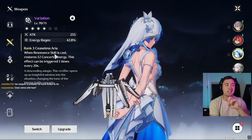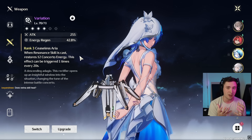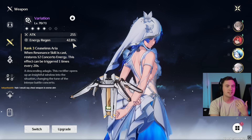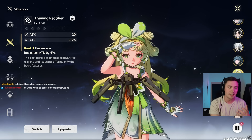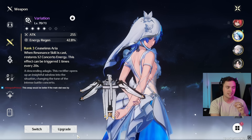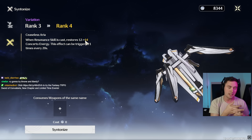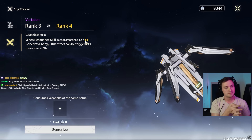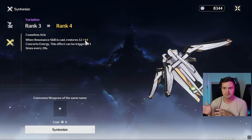When using your resonance skill, you're going to gain 12 Concerto energy. Realistically, all you're missing out on is a little bit of HP and that potential attack bonus, but only for her. Variation is very, very good for Verena — better in some cases and easy to use. I don't think I would be pulling the weapon for Verena and swapping between them if I had a maxed out Variation. I think I would rather save for a very game-changing DPS weapon for my account.